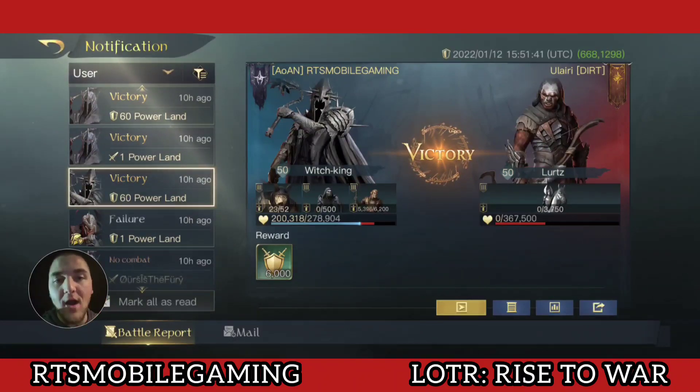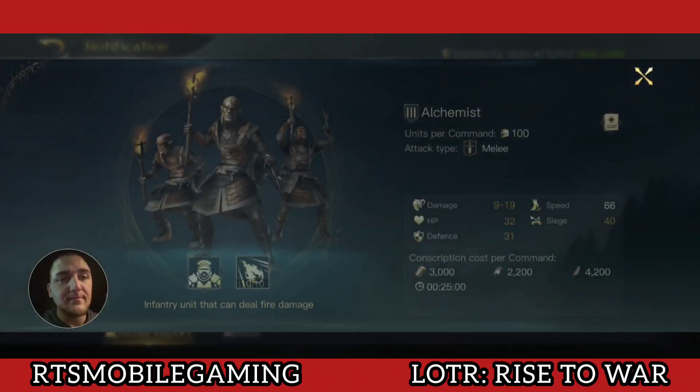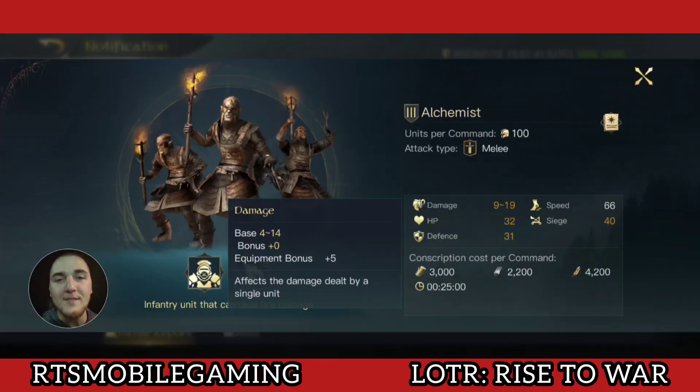So let's talk about why. First things first, the alchemist had their damage reduced from 17 to 14 at the max end, and their bottom end damage increased from 1 to 4. This brought their damage range into a tighter range. The average damage is still 9, but the bottom damage is significantly higher.